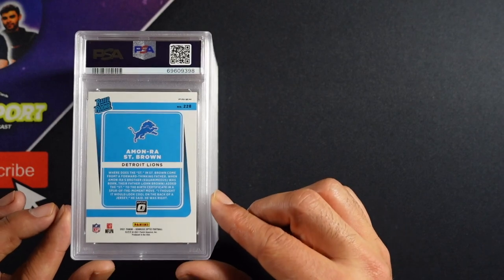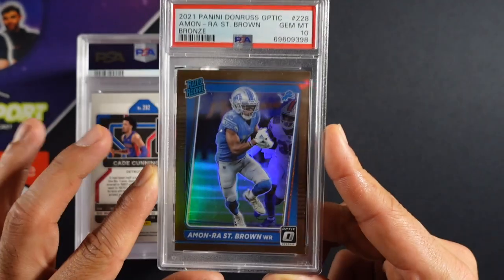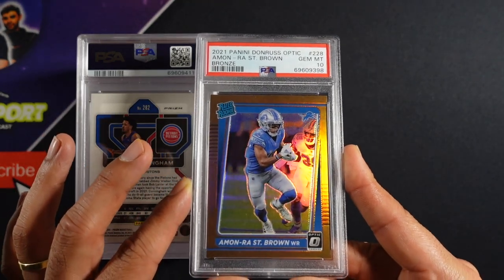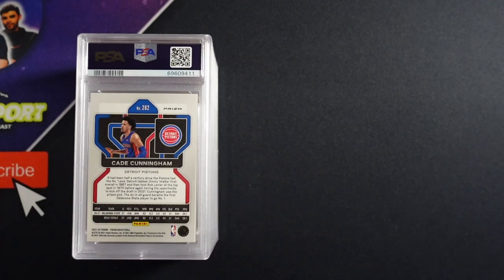Amon-Ra St. Brown — this was like an optic bronze, and it looked pretty nice. We got our first gem mint 10! How's he been playing? Very good — the Detroit Lions are on a roll. They beat somebody good just today. I think they beat the Titans. Nice 10, I'm going to keep that 10.